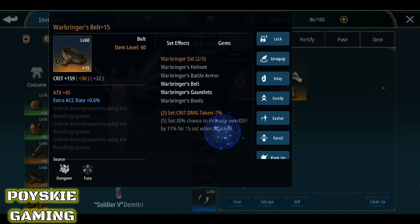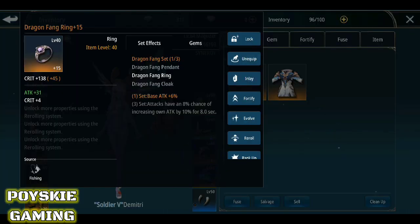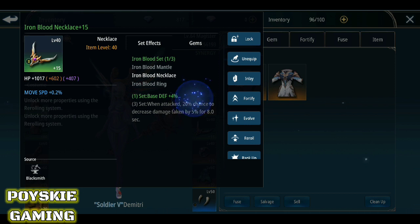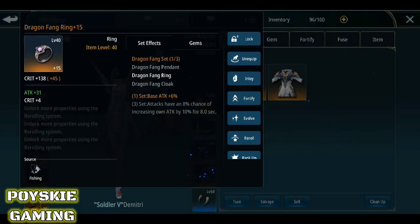Sa ramayans naman — syempre ganon din pala sa mga accessory natin — kailangan makahanap ka ng babagay sa attack, o eto pang attack type. Tapos kapag yung isa naman, nakakadagdag naman ng defense. Kailangan, maganda pure build eh — since wala naman ako maipalit dito, medyo malas kasi yung nakukuha ko. Pampatas ng attack ko yung nakukuha ko.